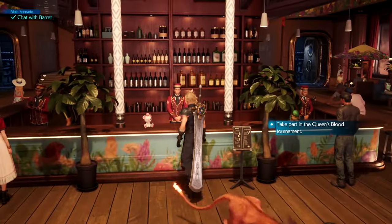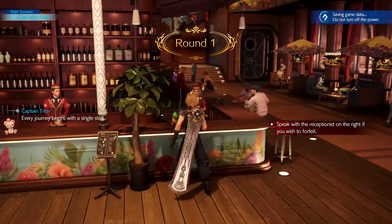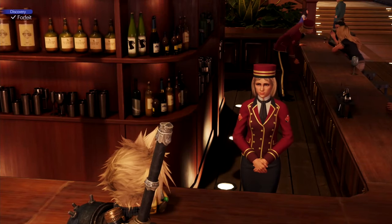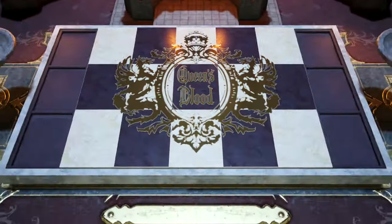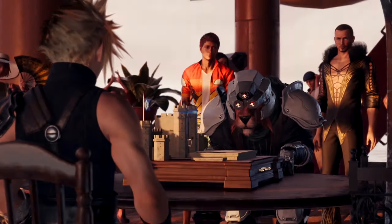Even after doing everything related to Queen's Blood and getting every single card, I feel like I still don't quite have a good understanding of it. But yeah, once you talk to him and choose to play Queen's Blood, just come and talk to the one on the right and choose to forfeit. You'll forfeit the tournament — I've already won it, so I don't want to win it again. After forfeiting, you'll be playing Red 13, which you normally have to play anyway during the story. You normally play the Queen's Blood tournament first, and then play Red 13 afterwards. You can just forfeit this match once it gets going — just press Options and choose the bottom option, forfeit without a rematch.